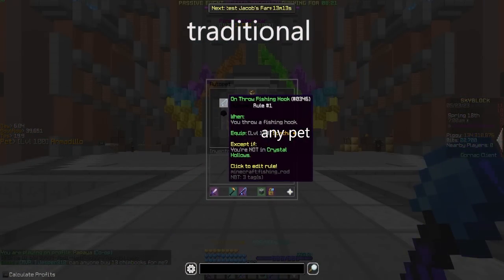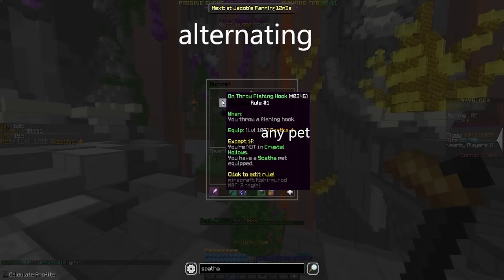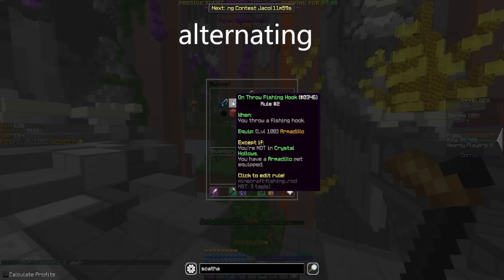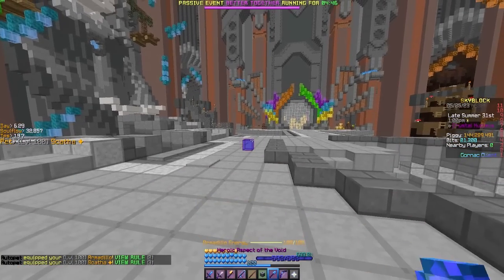Traditional rules are the most widely used and the rules I use. However, there's a lesser known configuration known as alternating rules. To use alternating rules, cast the rod after you mine the vein instead of getting off the dillo. Alternating rules are technically better than using traditional rules, so you should use them if you can. I would argue that it's harder to learn, but the top dillo miner says it's not.